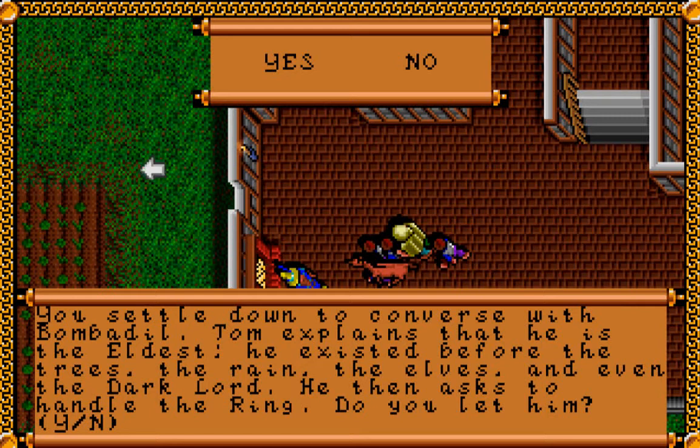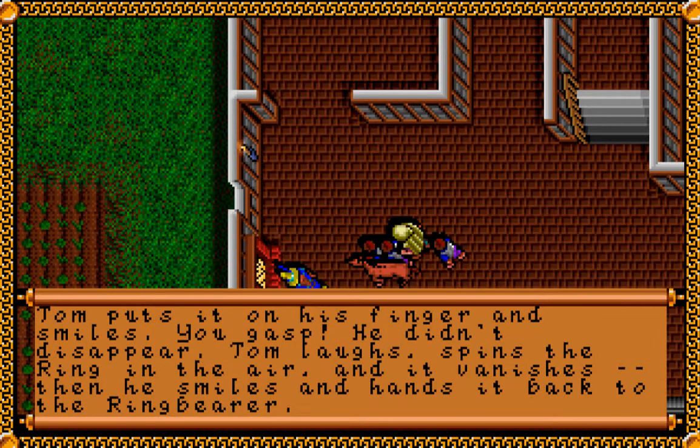Tom explains that he is the eldest — he existed before the trees, the rain, the elves, and even the Dark Lord. He then asks to handle the ring. I usually say it's a bad idea to be handing the ring around to people we've just met, but I'm going to say yes in this situation. Tom puts it on his finger and smiles. You gasp — he didn't disappear. Tom laughs, spins the ring in the air, and it vanishes. Then he smiles and hands it back to the ring bearer.